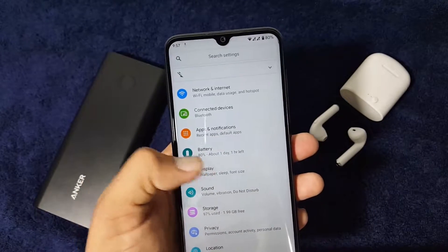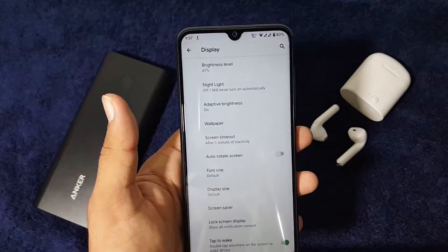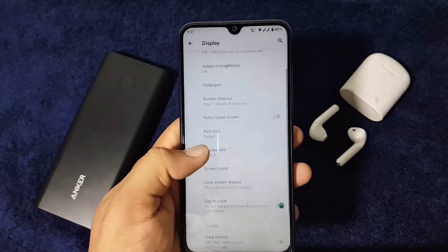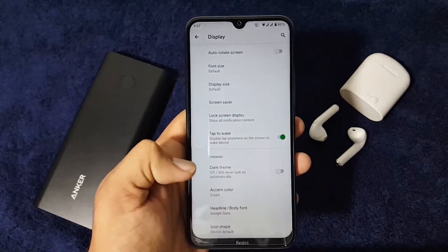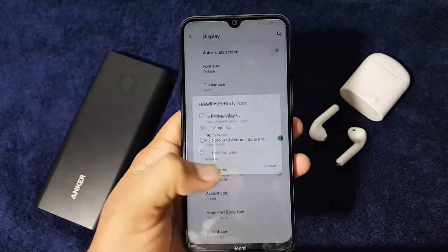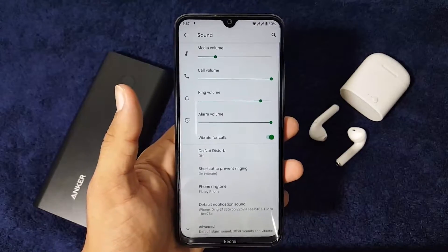In the display settings we have all the standard options: you can enable or disable Night Light, change the wallpaper, adjust the font size and display size, enable low-screen display, enable dark theme, change the accent color, change fonts, and change the app icon shape.